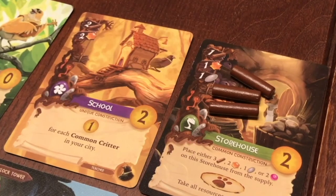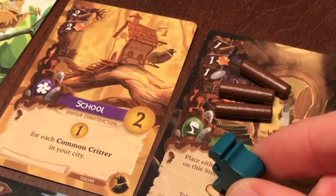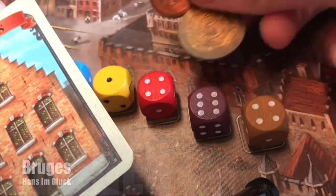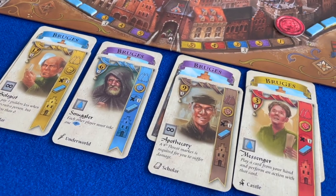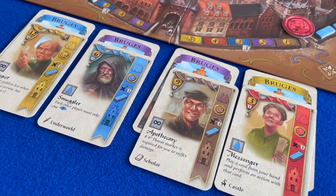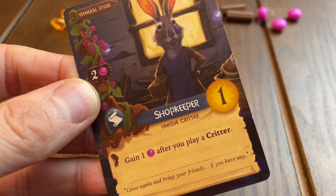We can activate character abilities, upgrade cards, combine effects, even utilising the tableaus in front of other players. Our tableaus function like an engine — when cleverly constructed, each card in the tableau fires off another one, generating escalating rewards on every subsequent turn. These games are often called engine builders. Everdell has many of the main components covered.